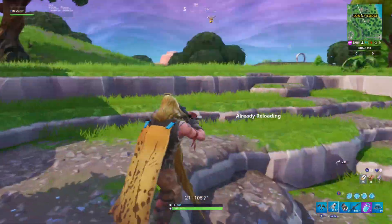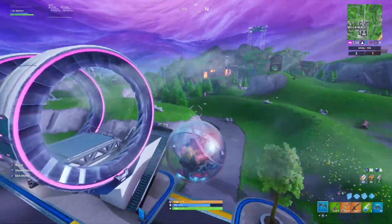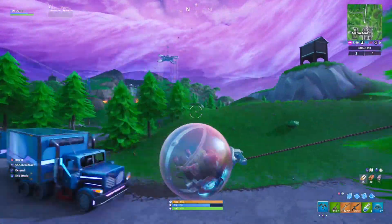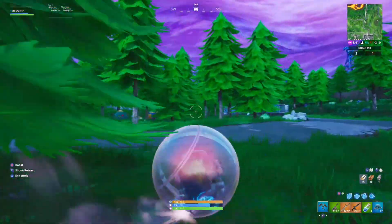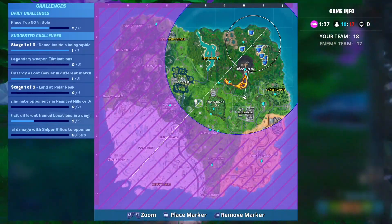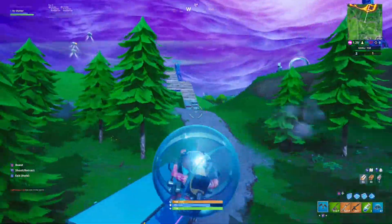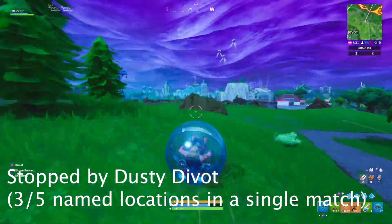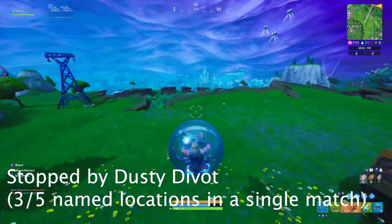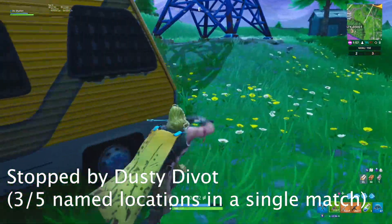So there are a few things to keep in mind when you're doing these challenges. The first thing is that you're going to need to get three eliminations in either Dusty Divot or Haunted Hills. So what I would recommend is as you are going through your matches, keep a lookout for zones that are ending in either of these two locations. You're also going to need sniper rifle damage and legendary weapon eliminations for this week. Legendary weapons are super common in Team Rumble — just go to the circle and look for drops and you should have no problem finding a legendary weapon and getting a few elims with it.